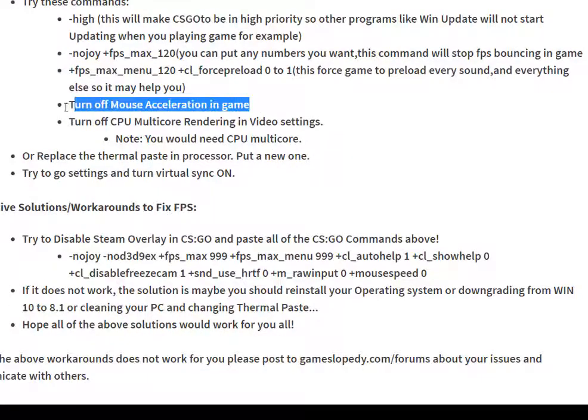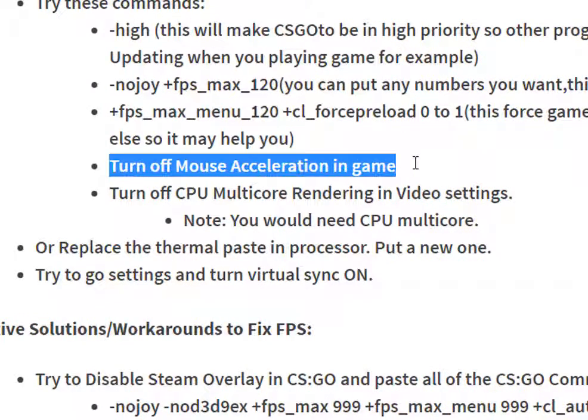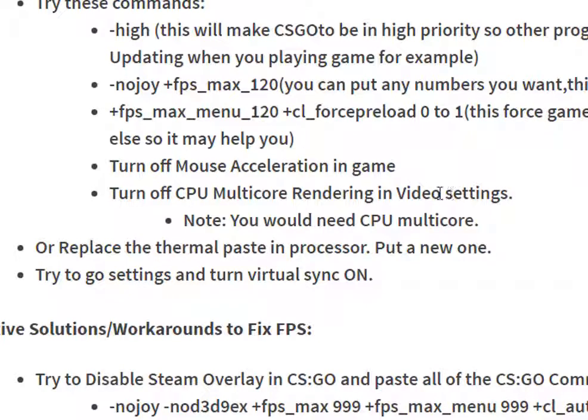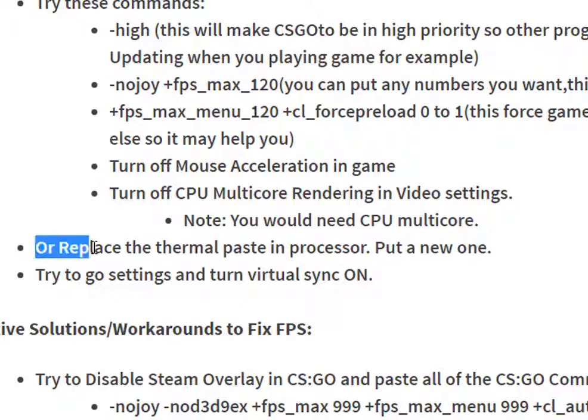Another workaround — the fourth one — is to turn off your mouse acceleration in-game, and also turn off CPU multi-core rendering from the video settings. You may also need to replace your thermal paste in your processor.